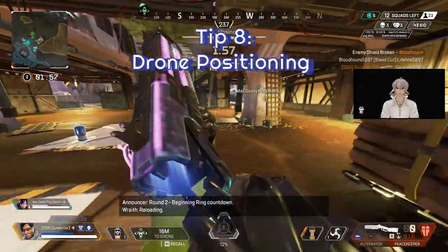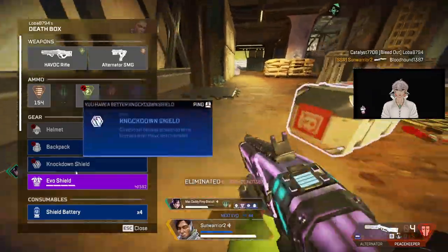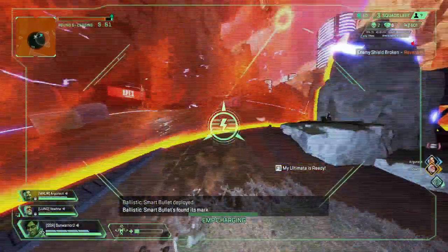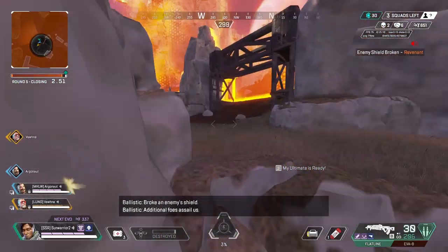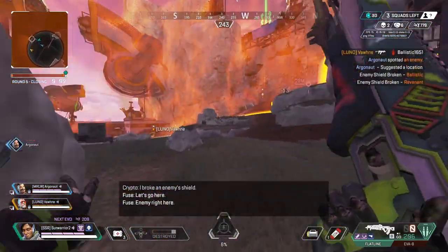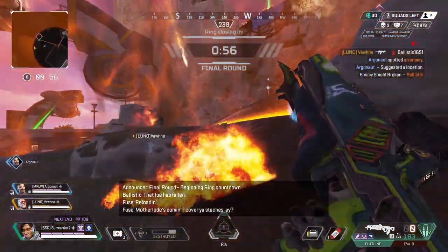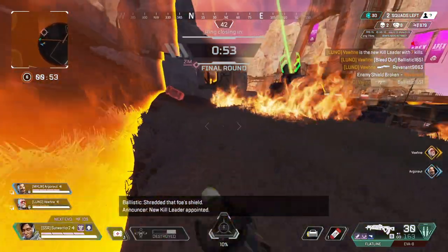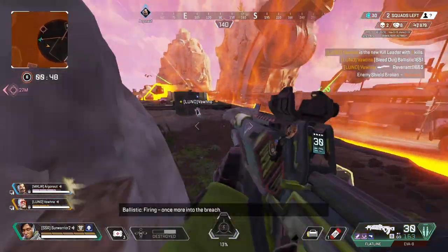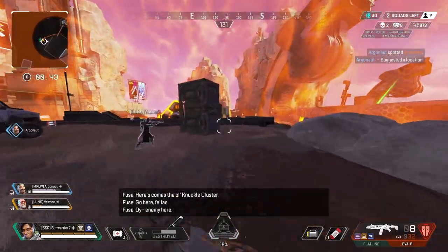Tip number 8: Drone Positioning. Earlier I mentioned that Crypto's drone can be thrown to act as a quick scan when pushing a squad. Another method in open areas or chaotic third-party situations is to position the drone on favorable high ground, where your team can actively see the entire view of the fight and decide when and where to push. Older Crypto players would be slightly better at this, considering they had to do this from Crypto's release till Season 12. This skill can also help get an opening to EMP an enemy squad in the midst of their confusion.